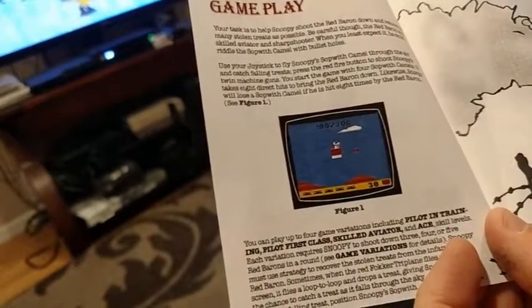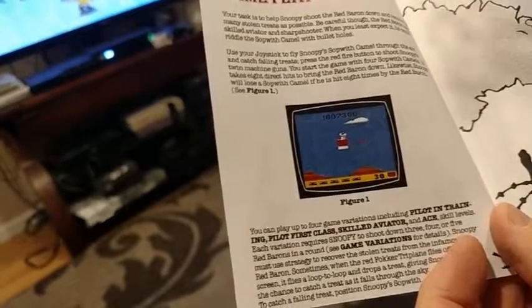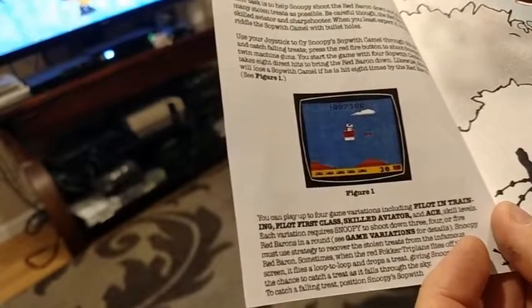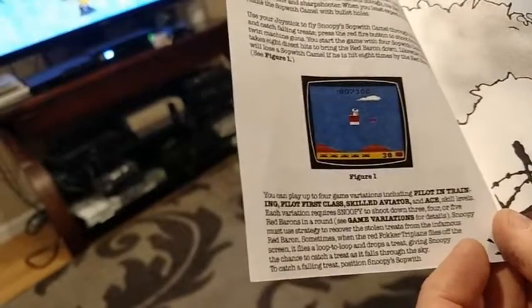You can play up to four game variations including Pilot and Training, Pilot First Class, Skilled Aviator, and Ace. Basically it's like four difficulty levels. Each variation requires Snoopy to shoot down three, four, or five Red Barons in a round. And that's the game variations.